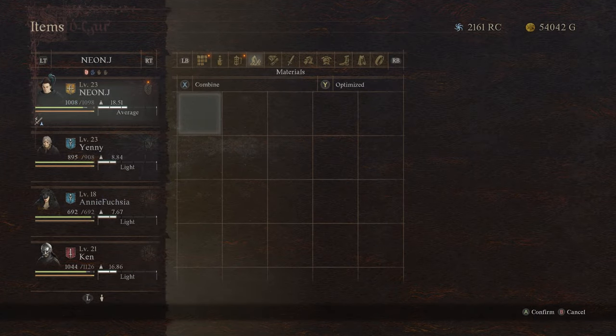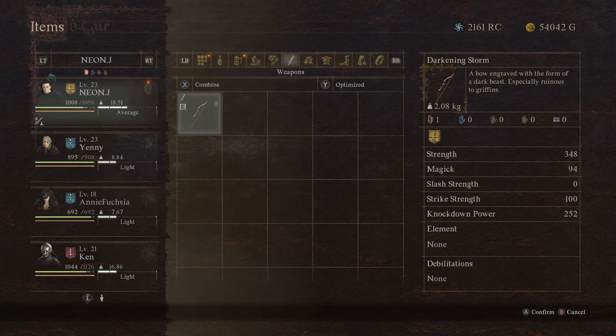In this video I want to show you how to get this bow called Darkening Storm. It is one of the better bows in the game and it has a perk that deals additional damage to griffins, so it is definitely one weapon that you want to keep. This weapon can only be obtained from a chest.